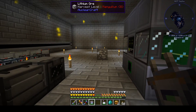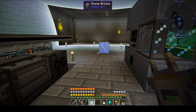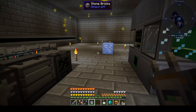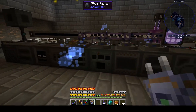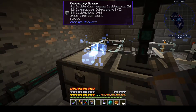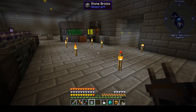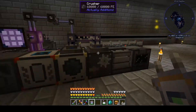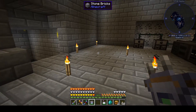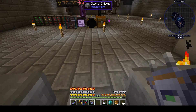So I did that, right-clicked, held, it lit up, and I started to turn — boom, there we go. There's a huge super vein off in that direction, so that's what we're going to go look for. That ought to take care of my lithium needs. Let's go hunting.